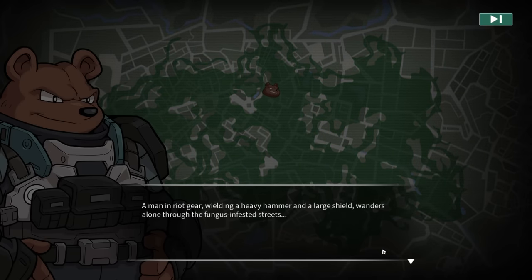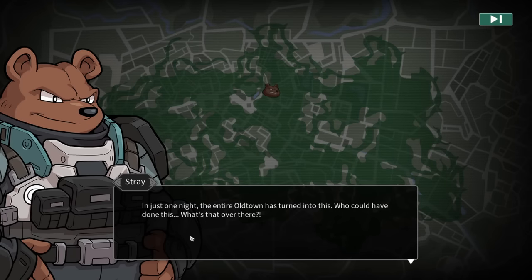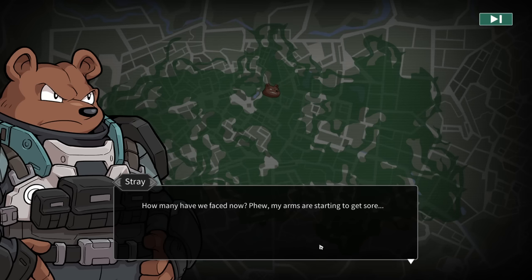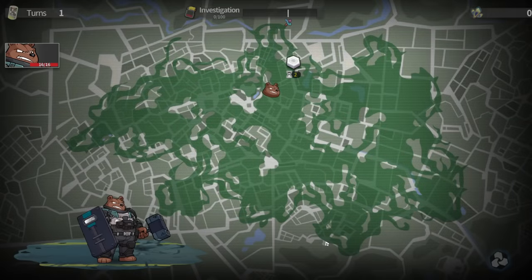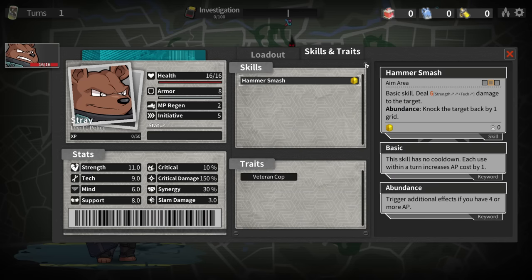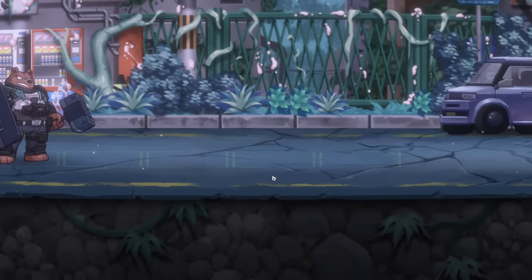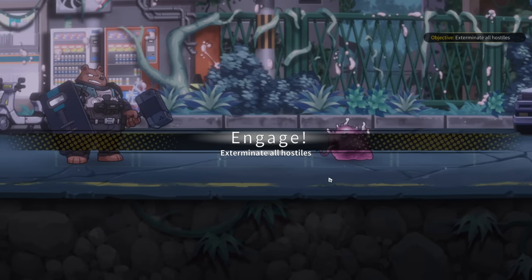A man wielding a heavy hammer and a large shield wanders alone through the fungus-infested streets. In just one night the entire Old Town turned into this. He raises his shield blocking a hostile ambush and smashes it to the ground. He says: how many of you are there? My arms are getting tired but I need to hurry and get to downtown. Let's pick up the pace. Exterminate all hostiles.